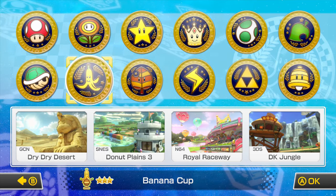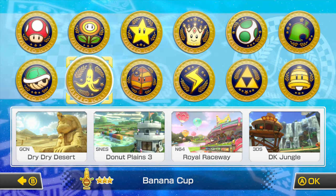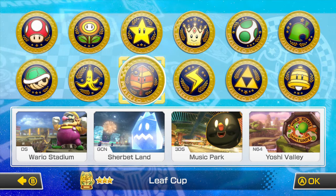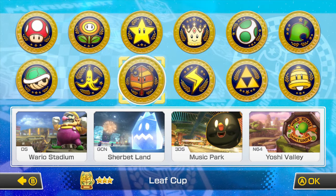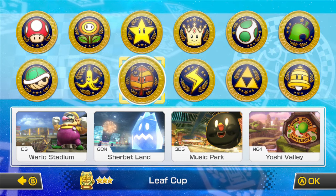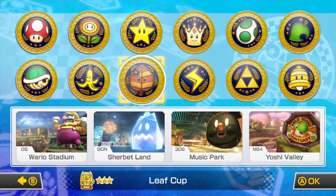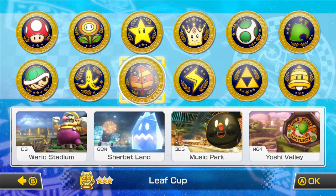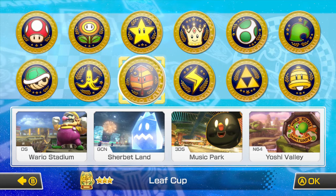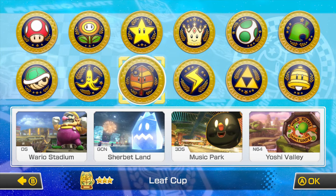In the previous episode we did the 200cc Banana Cup with Baby Daisy. Now we're going to do the 200cc Leaf Cup. These tracks feature DS Waluigi Stadium from Mario Kart DS, GCN Sherbet Land from Mario Kart Double Dash, 3DS Music Park from Mario Kart 7, and N64 Yoshi Valley from Mario Kart 64. This will be very good for these tracks — I'm really good at this game. Without further ado, let's get this started.